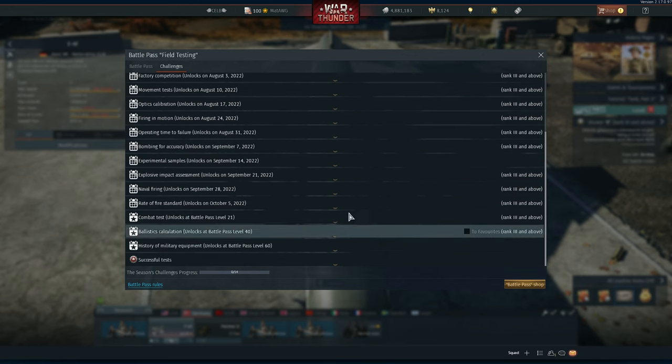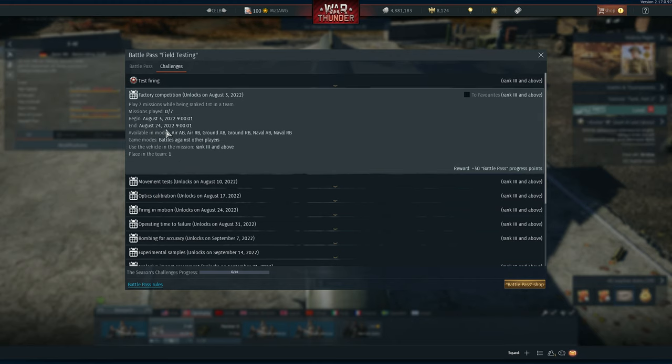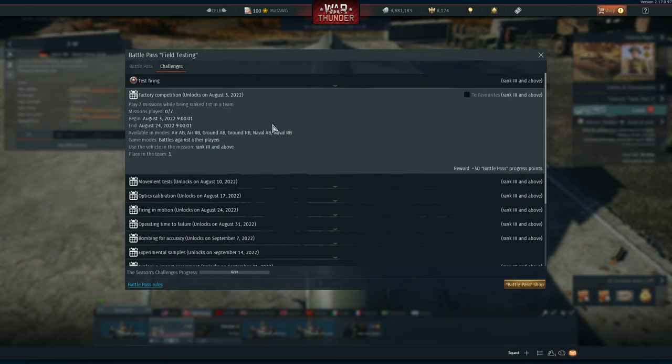The first one, Test Firing, is normally one of the easiest ones — just kill 125 players' vehicles. Just play the game, but be careful with the end date, as there's always an end date. Try to do this as soon as possible if you are playing a lot. You can play in all the modes — just destroy 125 players, very easily done.